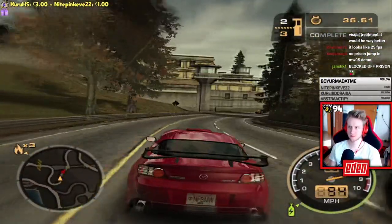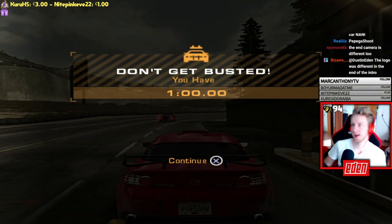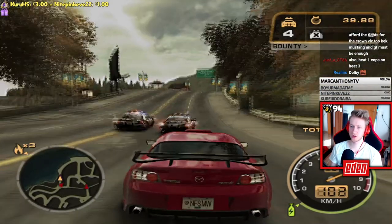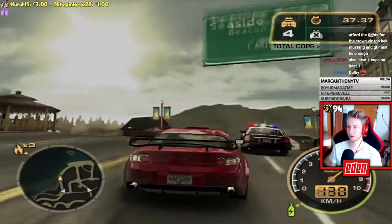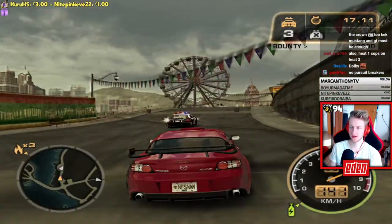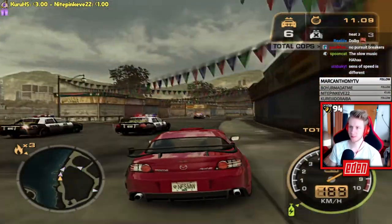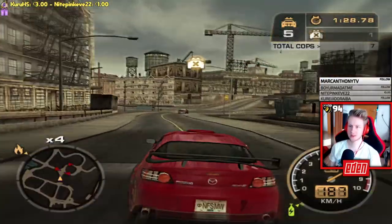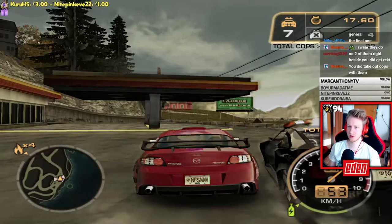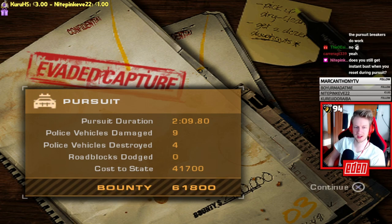The cop models look most similar to a Crown Victoria. Currently at heat level three, but the cops present are normally heat level one units. The cops in the demo seem smarter than in the final game — they pull much more advanced maneuvers. The pursuit breakers aren't marked on the map, and at least one is flipped 90 degrees, making it very hard to hit — something that apparently no one ever documented before.